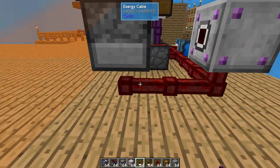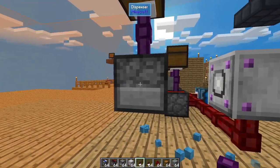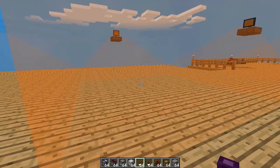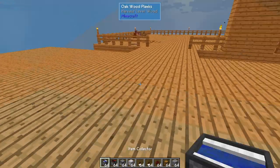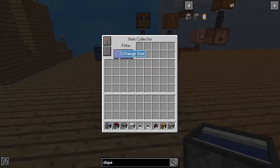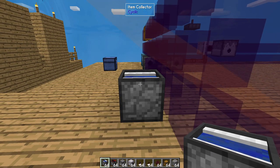Now, the dispenser itself doesn't need power — I just put that there so that I had a way to place it down. But the power needs to go to the auto-clicker; this doesn't actually need power, it was just to get it on the same level. The last thing we're going to place down is our item collector — set it over here, leaving a space, and turn it up to maximum size. That is going to pick up anything dropped in that area.